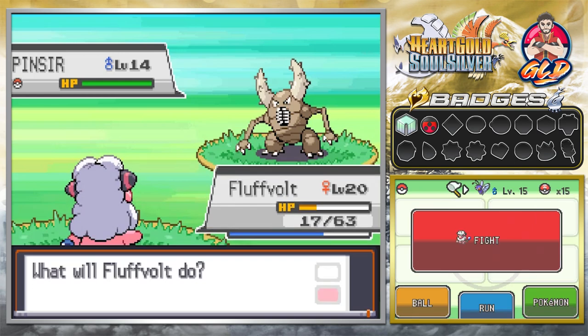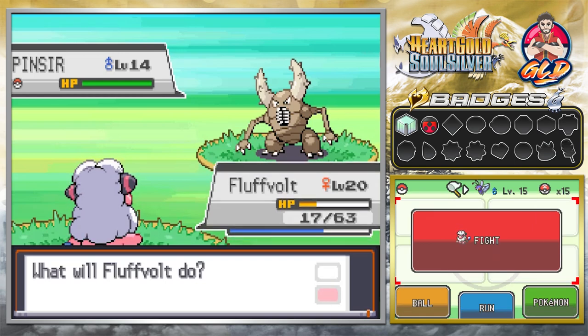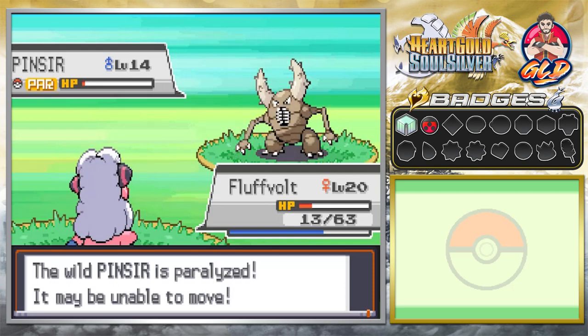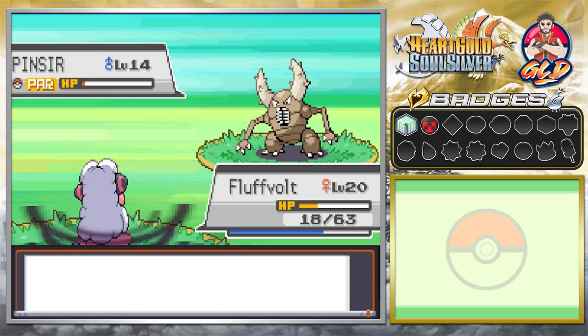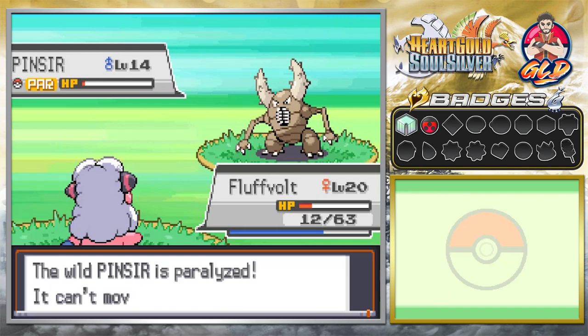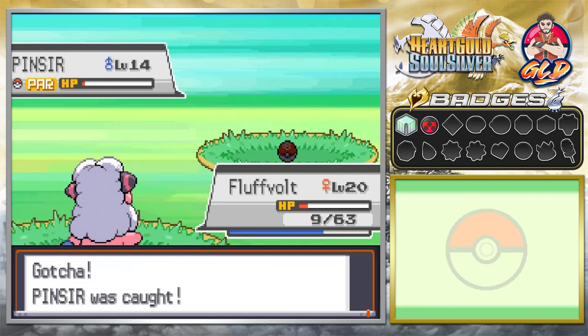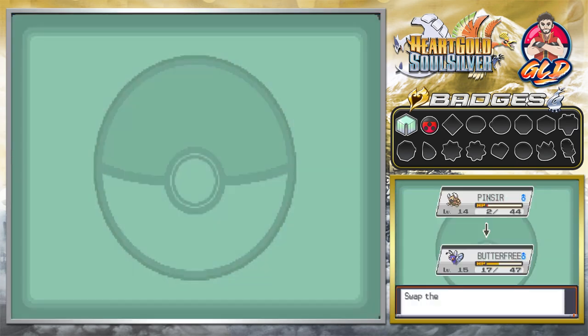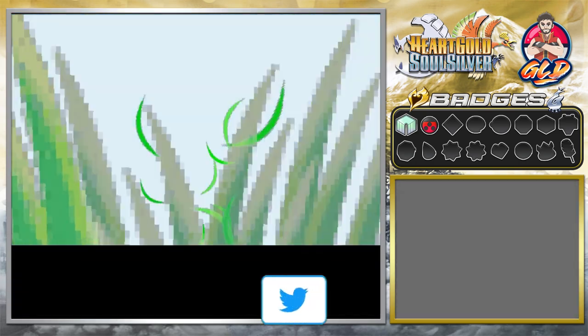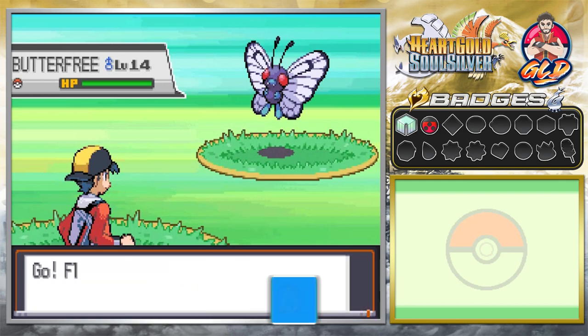Okay, so here we are back against another Pinsir. It took me about 3 battles to get back to 17 HP. We definitely need to beat this guy. Wow — that was a critical hit. The Pokemon gods are with us right here. Look at that — it's both paralyzed. So we need to capture this Pokemon real quick. There we go — we caught ourselves another Pinsir. So we got a level 15 Butterfree with a Pinsir. I'm gonna go with the higher leveled, higher point value Pokemon. It doesn't matter unless it was a shiny Pokemon — then yeah, I would have done something with it.